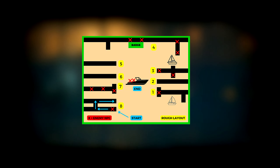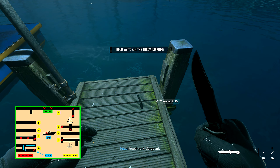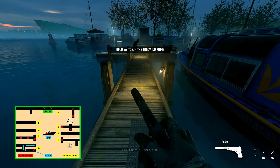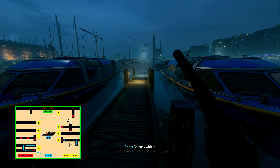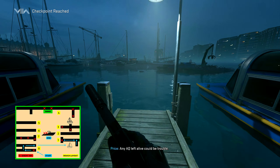The easiest way to unlock this achievement is to visualize the dock itself as being four docks on the left, four on the right, and then the barge at the back attached to the fourth dock. That's the easiest way to go about it, and then you can pick off enemy NPCs as you make your way clearing the whole entire dock.